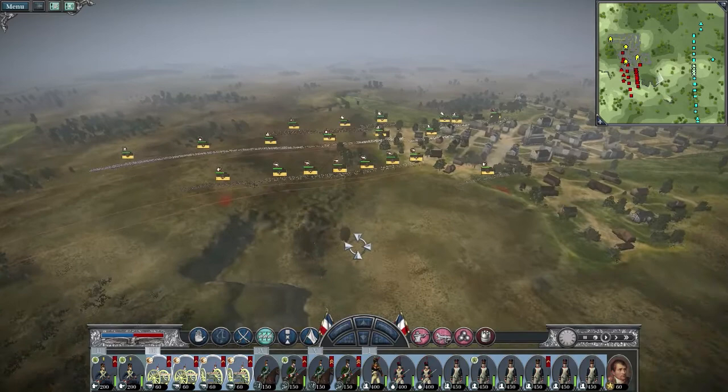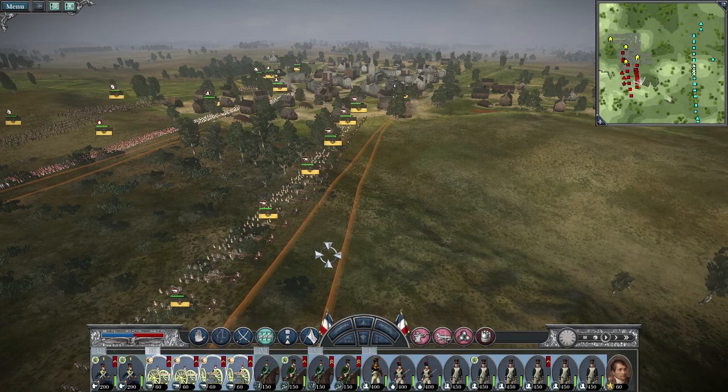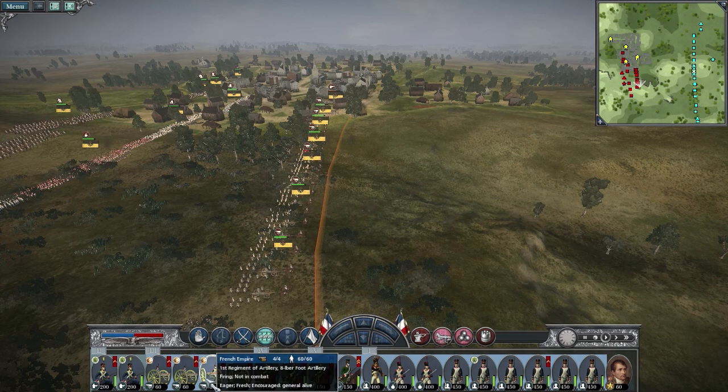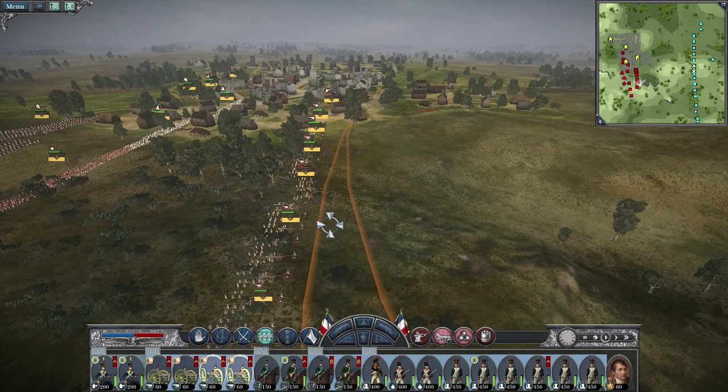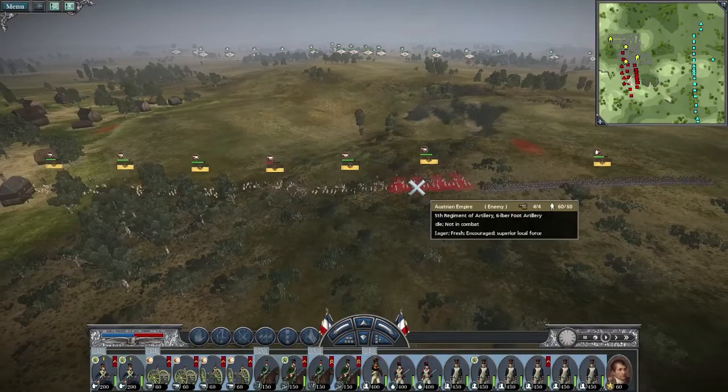The enemy has equal cavalry to mine, so I'm in range here. Their 6-pounders are not really in range. I'm going to try to aim for their 12-pounder right away. I can have my 8-pounders aim directly for it — they'll probably hit it. These guys just took some hits already, jeez. Once their 12-pounder is down, the AI will probably move up, or at least their cannons will.